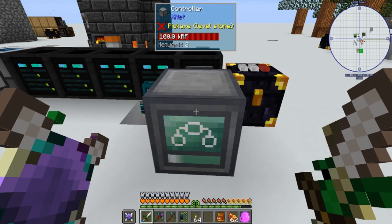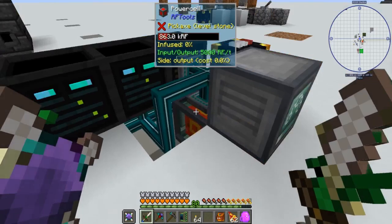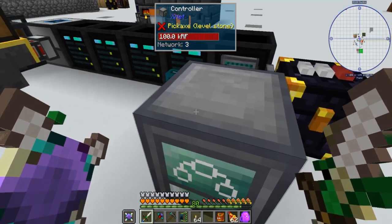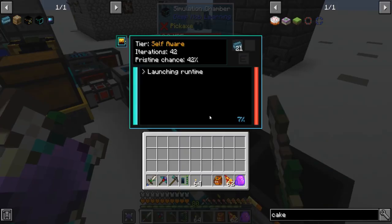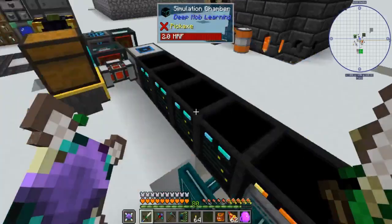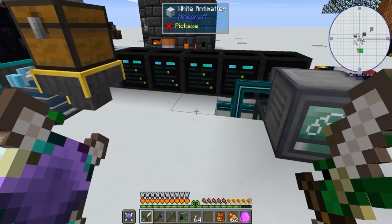Just a quick update about the XNet controller and extracting from the simulation chambers. The only problem was that the controller did not have power, and I was not inserting power into itself as well. So with that, it works as expected — once it finishes, it pulls them out and throws them in the chest. So that's it. Bye-bye.